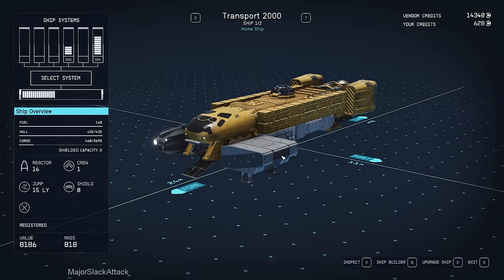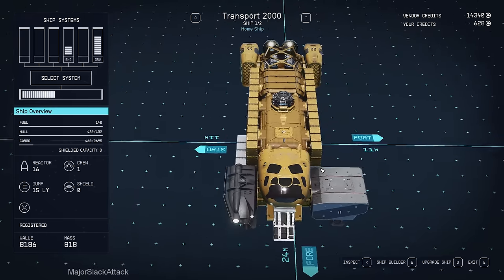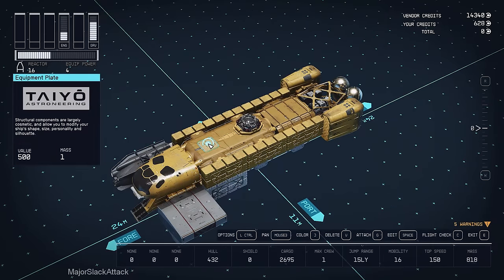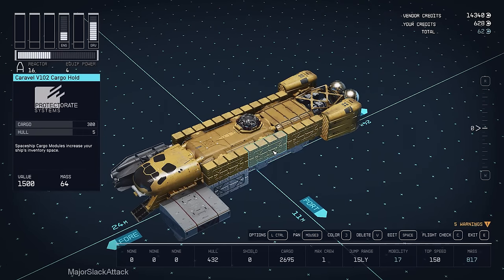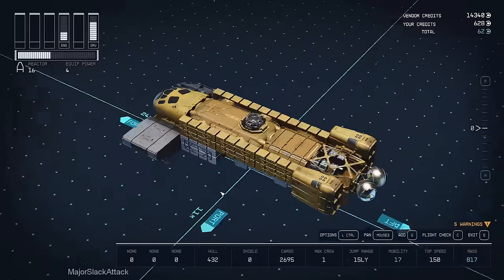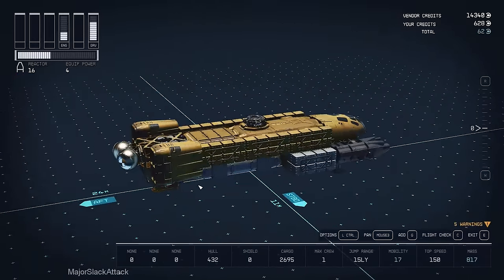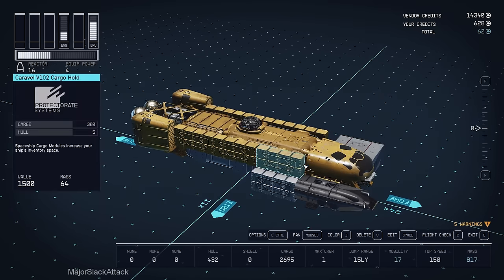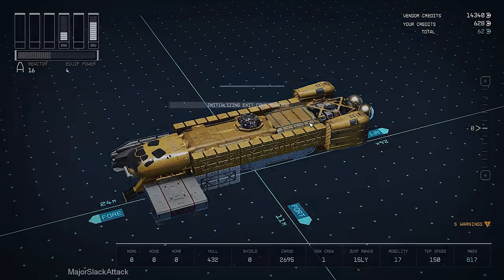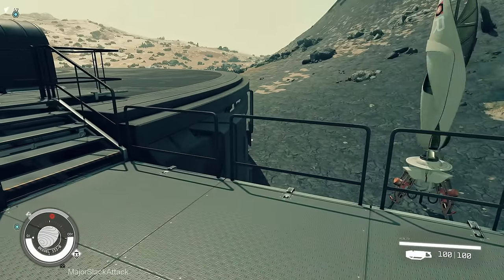Before we get Starship Design rank 2, note that you can actually repeat parts between challenges. Let's delete any parts we don't need — there's no reason to keep this equipment plate. Just strip it down. Everything else we need stays. Done — now let's get Starship Design rank 2.